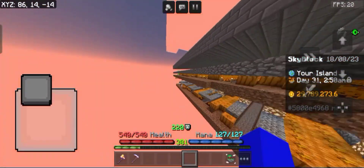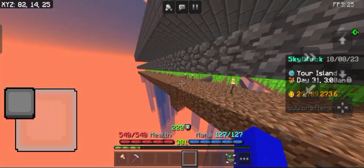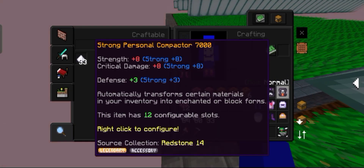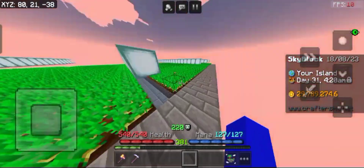So far the best of my farms is the pumpkin farm, since I can harvest it easily, it gives more farming XP, and it's infinite. I also got a personal deleter 6000 and personal compactor 7000 because I had enough items to craft them.